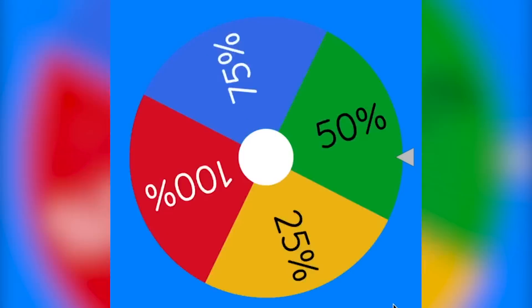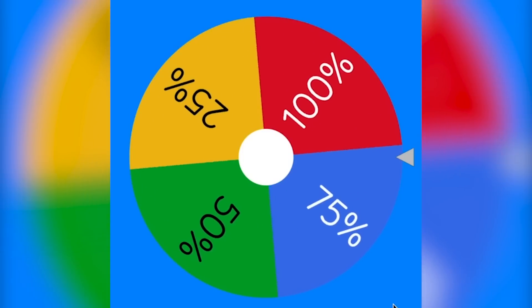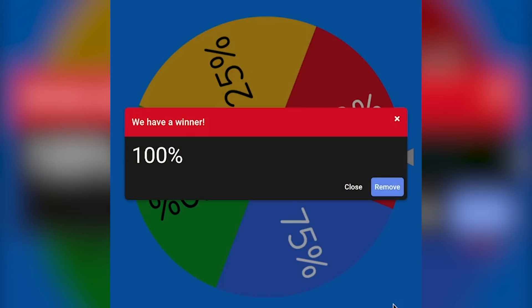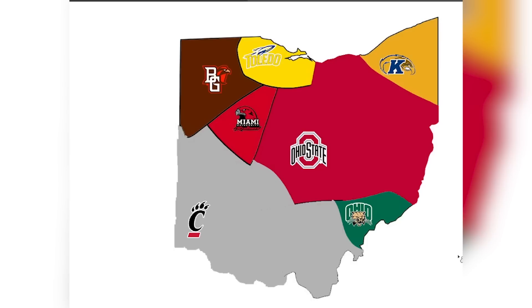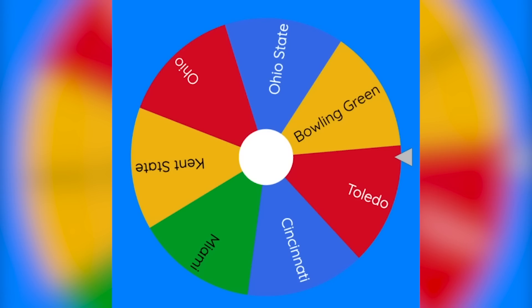I don't know if Bowling Green deserves to stay in this tournament after that — after blowing a 21-point lead, it looks like they're not going to stay. Toledo just eliminated Bowling Green in their first round. They blew a 21-point lead and lost in overtime. Here's the updated map — let's move on from this crazy round.